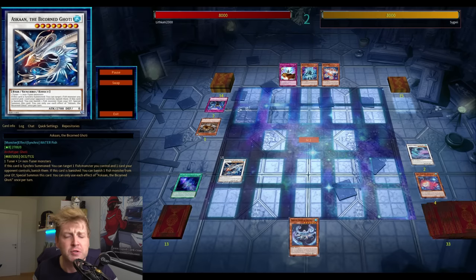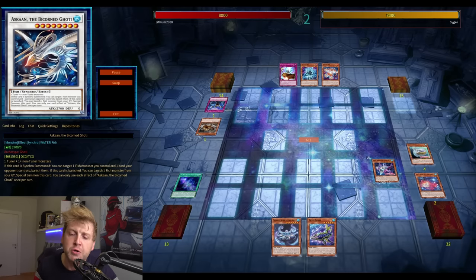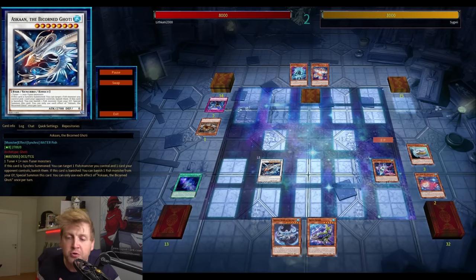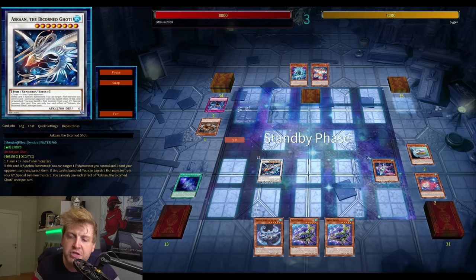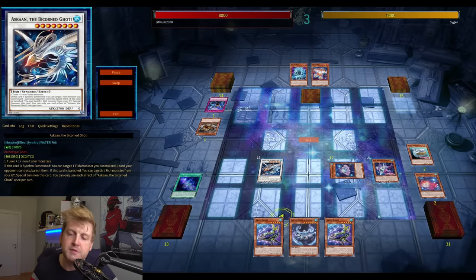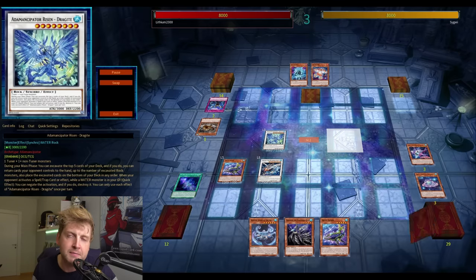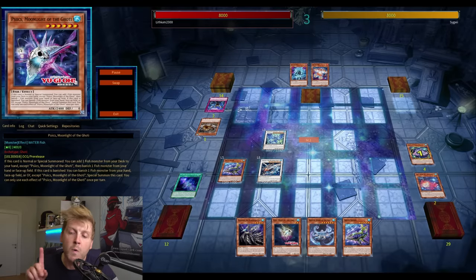I'm looking at the White Sunfish — the new whale engine in Phantom Nightmare. I'm still running it because going first it gives you two bodies on field, a potential tuner, and the shark searches the Level 4 White Sunfish. I can't remember these names but you know which ones I mean.